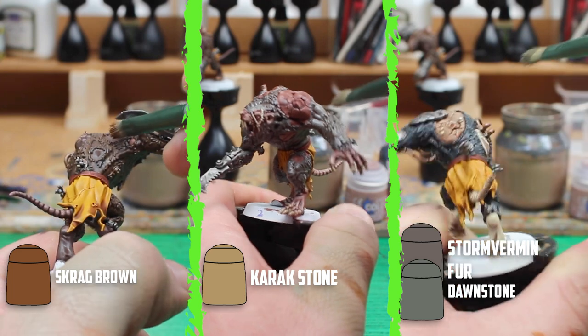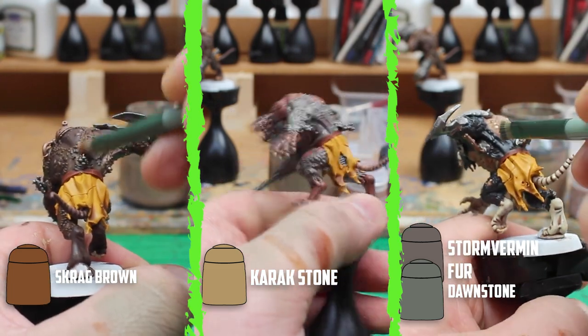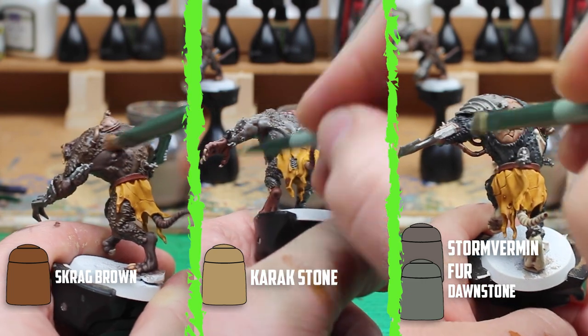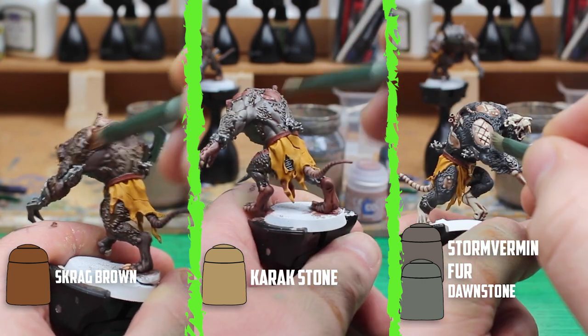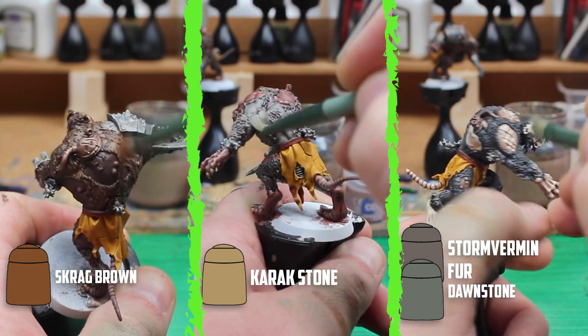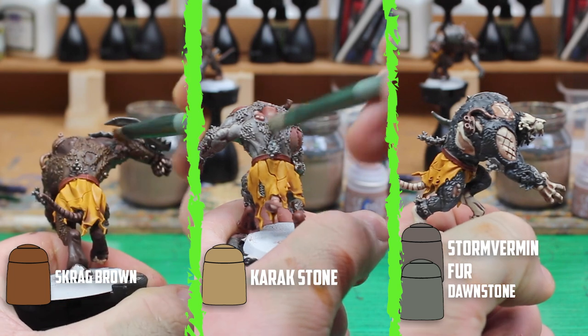The fur highlighting went very smoothly. I started off by dry brushing Stormvermin Fur all over the Corvus Black, but it wasn't bright enough when it dried so I went over it again with Dawnstone. Cracked Stone was then used over the Dawnstone, and at first I was a bit hesitant about using Scrag Brown as the highlight over the brown fur, but it turned out really nice.